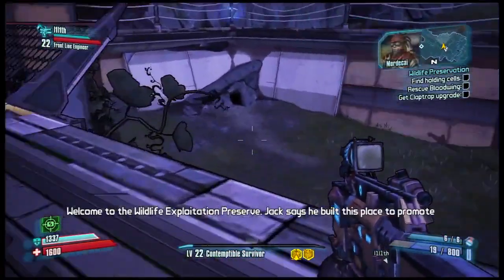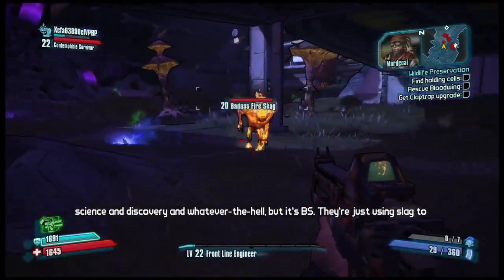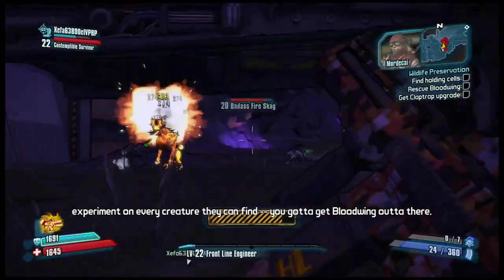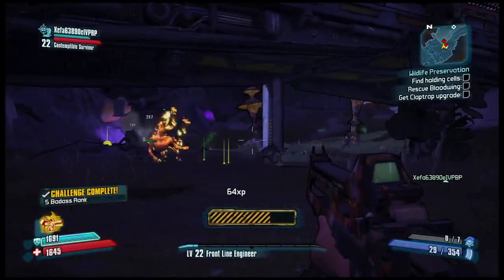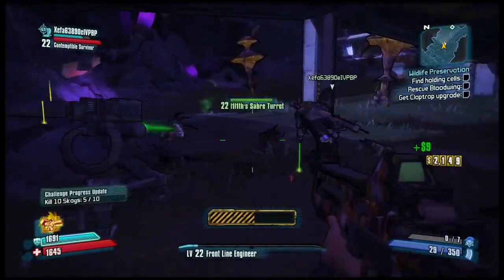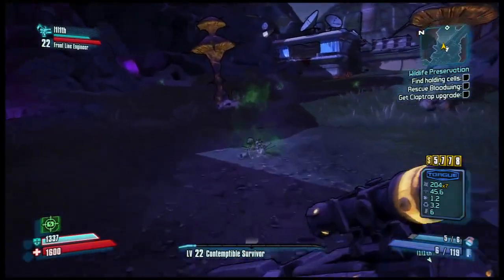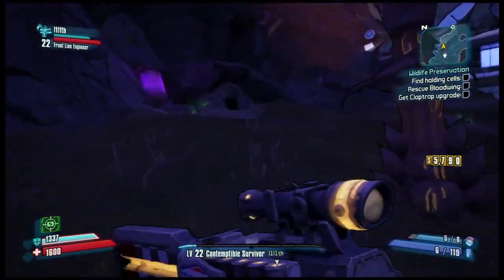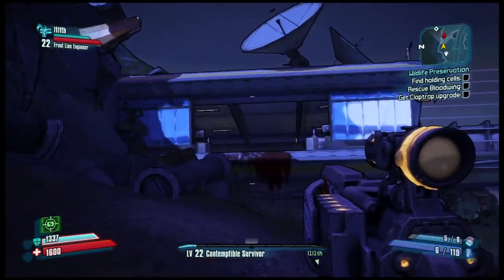We're about to enter a really cool area — we're going to fight some Skaggs and show you how Skaggs have changed in Borderlands 2. Anybody who played Borderlands 1 knows there were a lot of Skaggs; they were very fun to fight. They're even cooler this time — the Elemental Fire Skaggs can get a bunch of Skagg Pups around them, do an AoE attack, and then turn all of them into Fire Pups. So suddenly you're dealing with a whole lot more dangerous enemies. The AI is just much improved in every way.